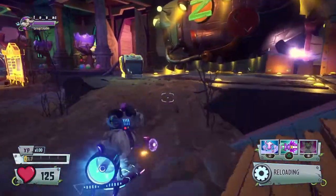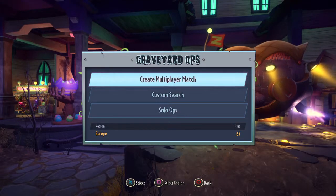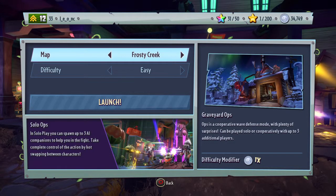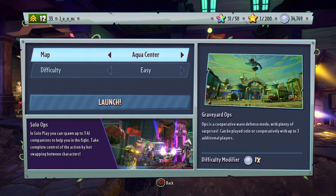First you need to unlock Hovergoat 3000, of course then play them, then go on Zombies, then go to Solo Ops. Have it on easy. I think this only works on Zaytech Factory — I'm not sure if it works on the rest, so I would do this on Zaytech Factory if I were you.